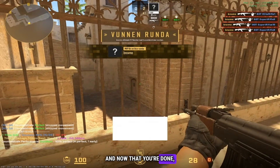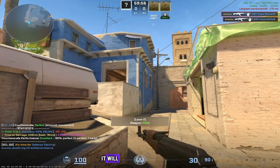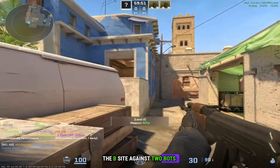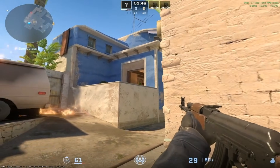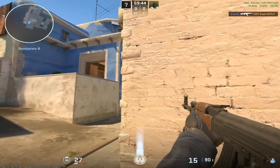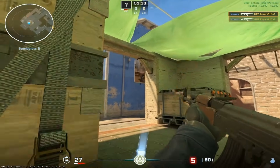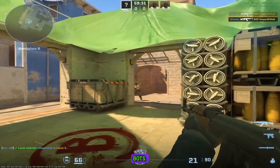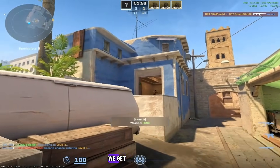Once you're done, it redirects us to a new aspect. In this case, it's defense training. It loads us into a defense level where we are protecting the B-site against two bots. As we advance to the next level, there are more utility and more bots, and it gets pretty tricky. If we fail a level, we get another chance.